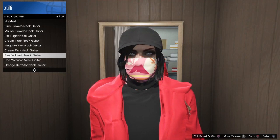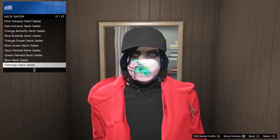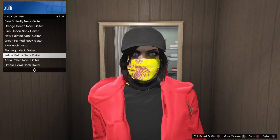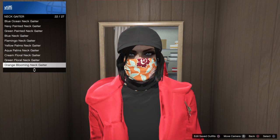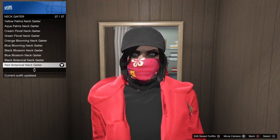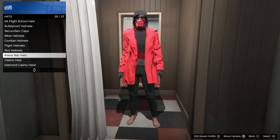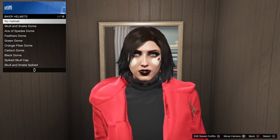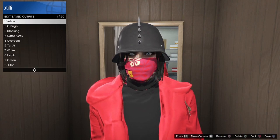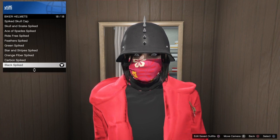Now I'm going to show you the gator mask. You can select any one of these from the mask store, your closet, or interaction menu. Put it on, then go to the biker helmets and put on any of the dome helmets that go over the gator mask without glitching, then save the outfit. Head back to the counter of the clothing store and select the deadline outfit you're wanting to glitch together with this gator mask.